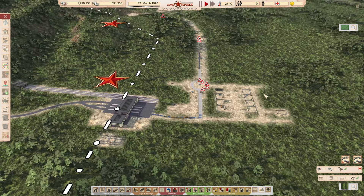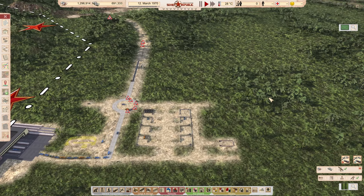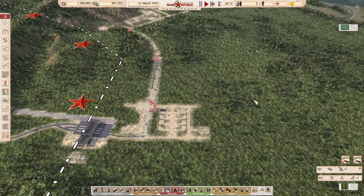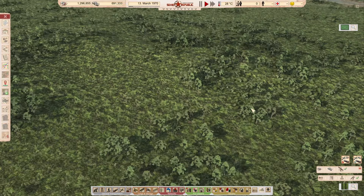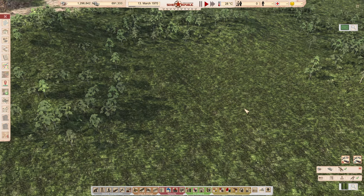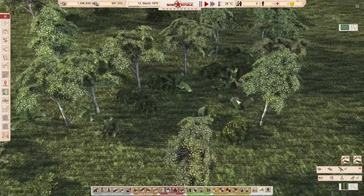Hi guys, welcome to episode 2 of the third season of this let's play on a tropical map because of biomes. It's a nice 28 degrees. What I wanted to do today is — first of all, can you see the changing graphics? I have a new PC and I'll put the specs in the info of the channel. I personally think the graphics of the tropics here are really really nice.